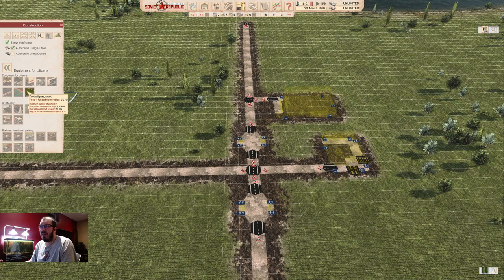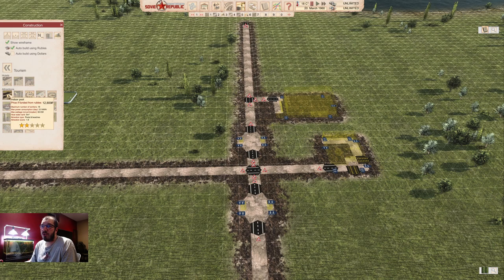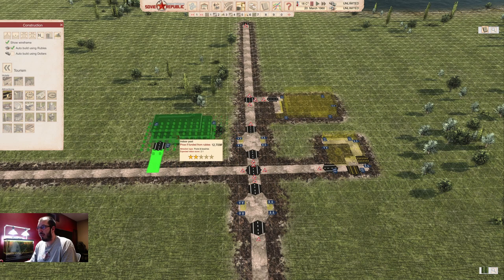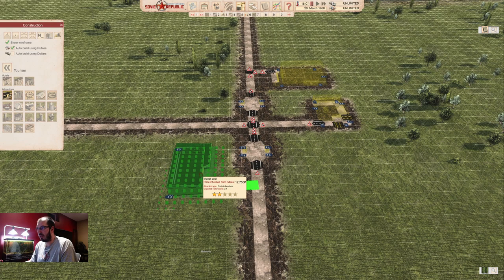Next: sports. It's a basic need and you have two options — football playground or tennis playground. However, if you play with seasons on, these require weather temperature above five degrees Celsius. You can also go to tourism and there's an indoor pool. It also satisfies the sport need, but it doesn't have a minimum heat requirement. So placing this will work all year round, while the outdoor activities will not work all year round.